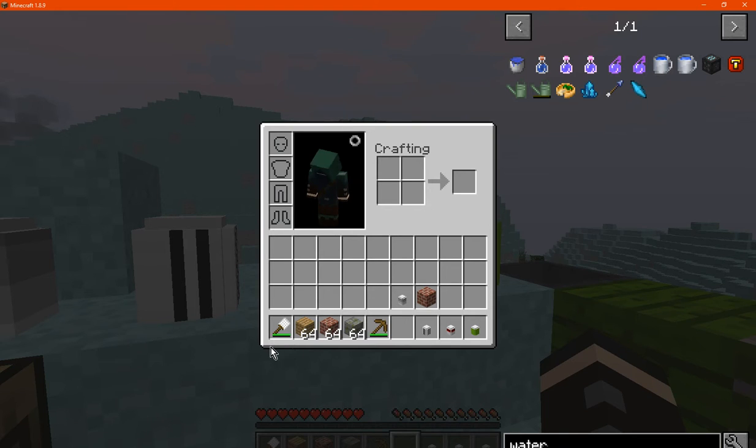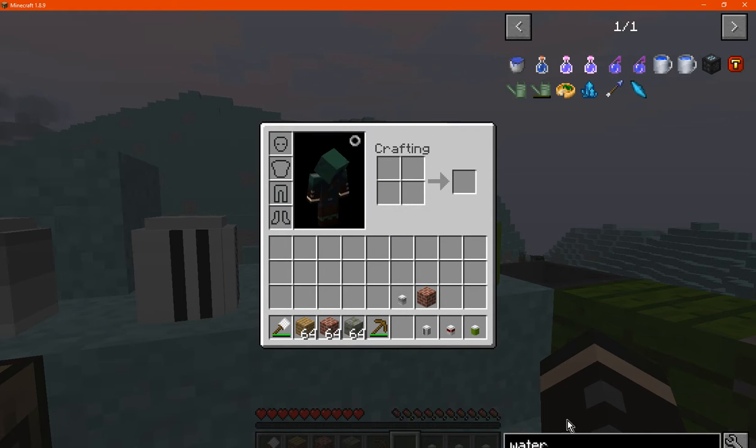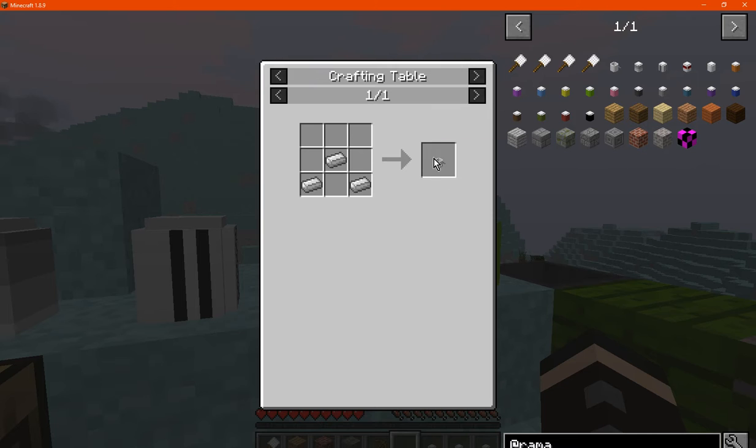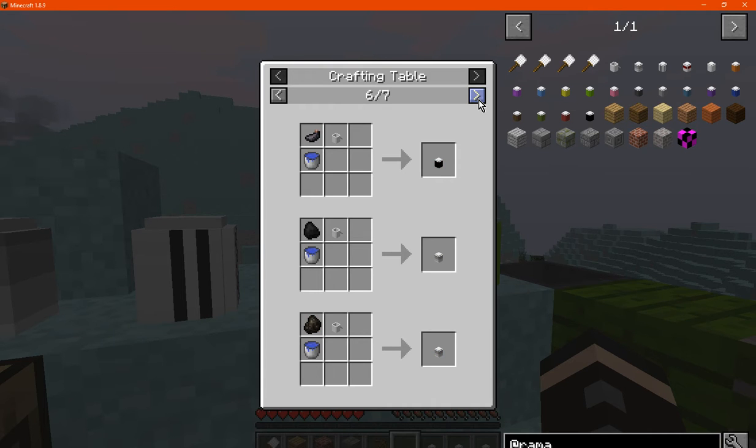To get started, you'll want to craft a paintbrush using a wool block and a stick. Then you'll need an empty paint can, and using water and dyes you can access the different colors. If you want stainer you'll need coal or charcoal. For primer you'll want clay, and for the remover you'll want redstone.